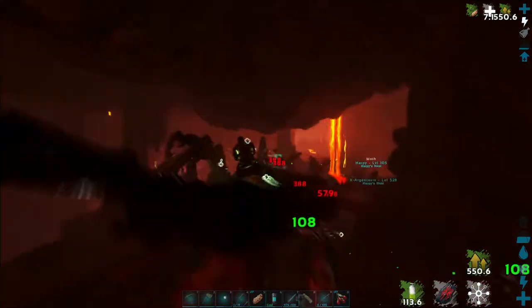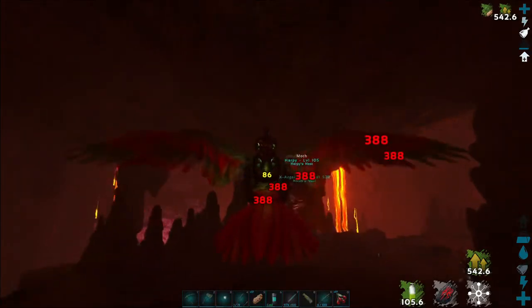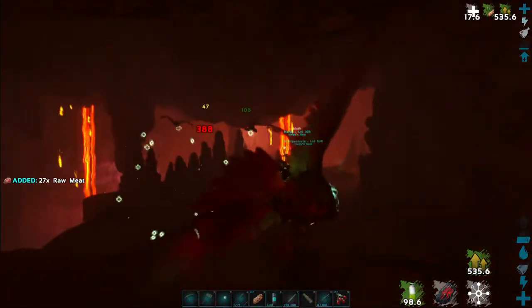I want to show you guys the whole thing. Me and my partner are flying around in circles with each other, just kind of swarming and biting the bats that are chasing each other. That's how you do it if you've got two people — it's pretty easy. It just takes a little bit of work.